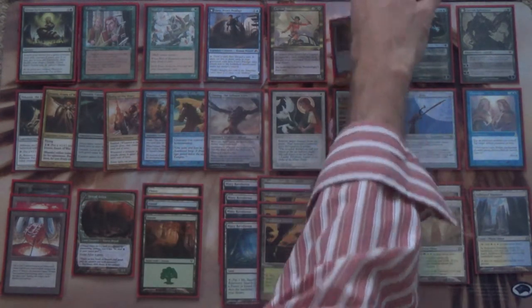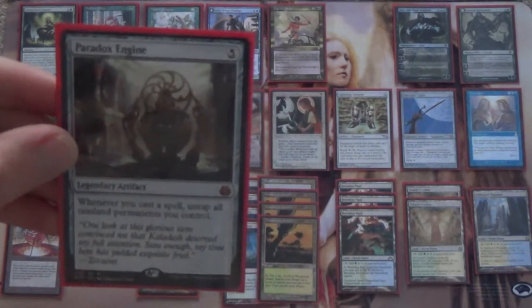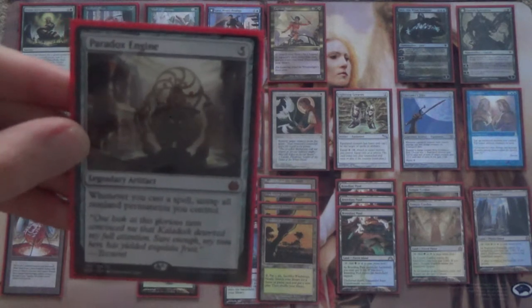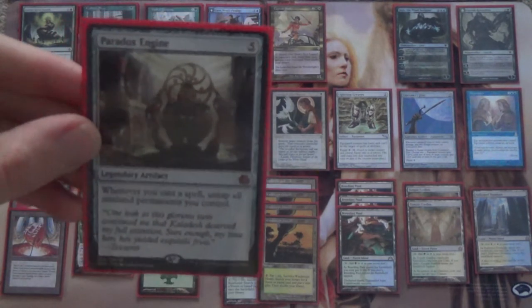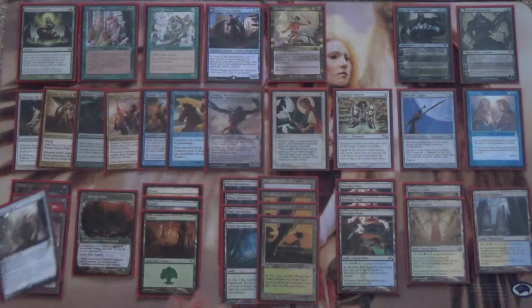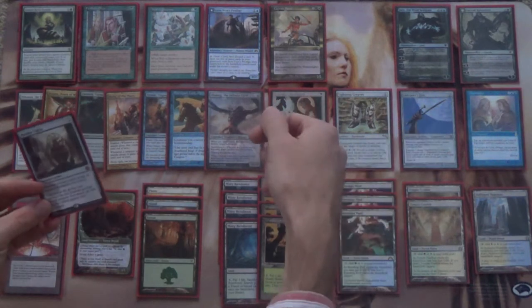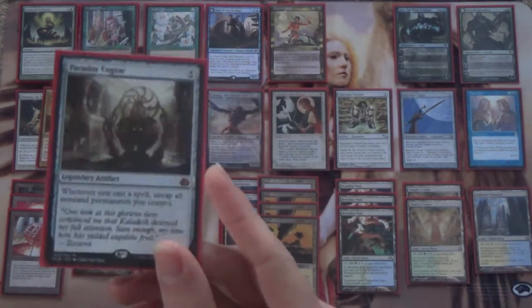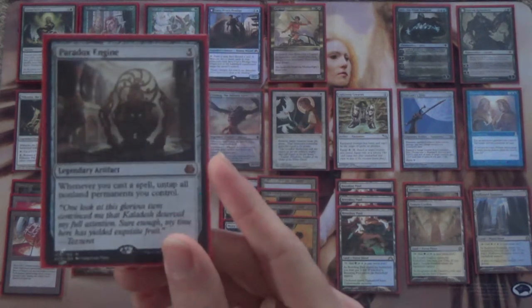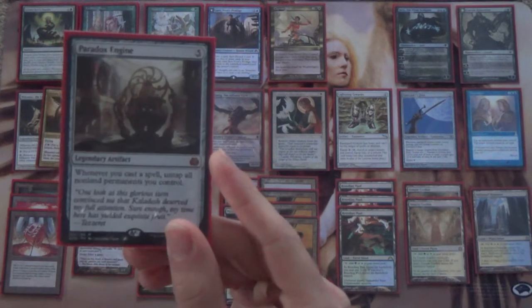What we care about for the purpose of this being a combo deck is that we have a single copy of Paradox Engine. Whenever you cast a spell, untap all non-land permanents you control. One of the ways this deck tries to go off is: Captain Sisay gets something, you cast it, it untaps Captain Sisay, tap it again, get something else, and so on. You keep doing this — basically, it's the value Sisay. Get a lot of cards in your hand, play a lot of spells.